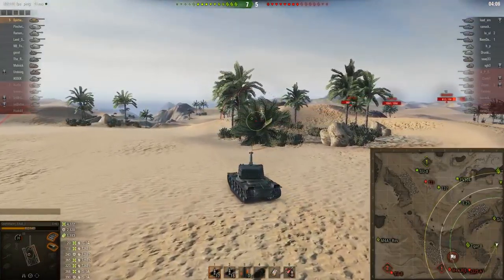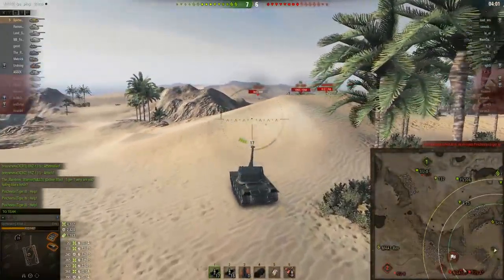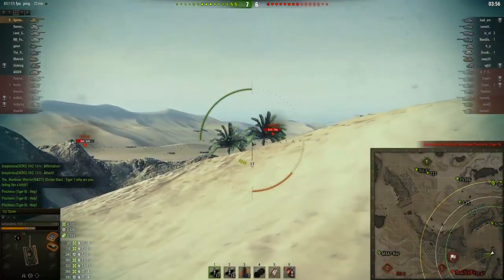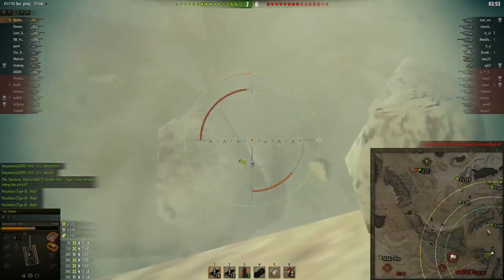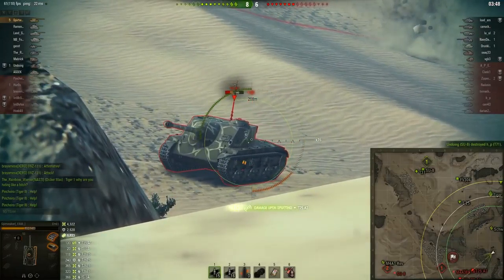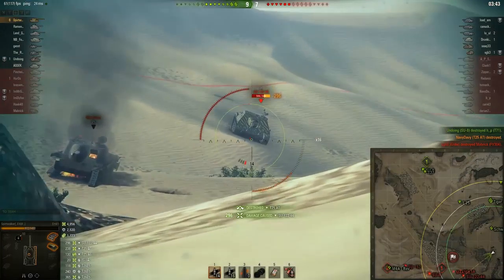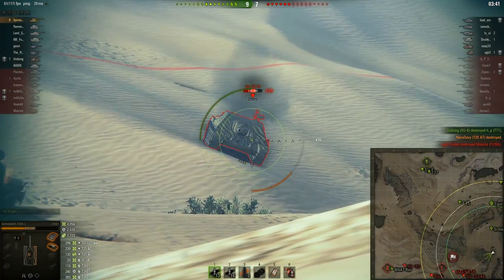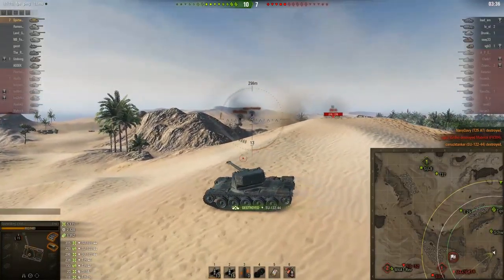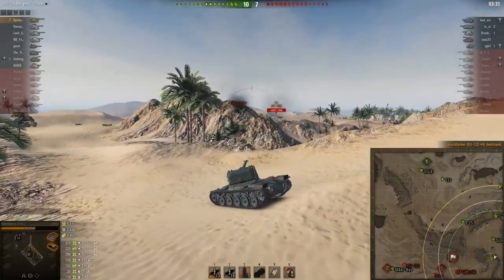These tanks are in a very poor position - they can't really support their team, their hit points are not in the fight. They should have moved up earlier. Spirit Walker spots a one-shot and takes him out immediately - great play, removing one more gun from the fight. Then he kills the SU-122-44 that's too exposed. That's 5,200 damage done so far in a tier 8 tank.